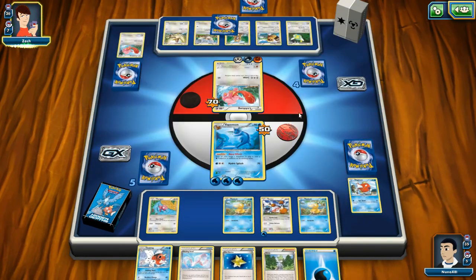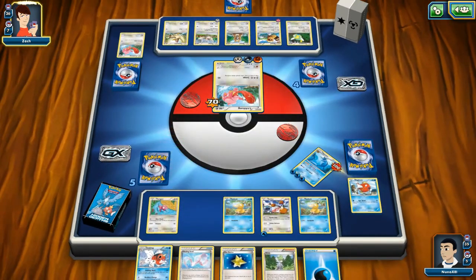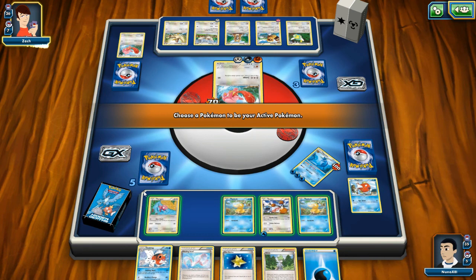Weaknesses — doesn't matter, none of that matters right now. 50 damage — holy smokes man. Lickitung is pretty rough. I'm okay with the next dying Pokemon because I have the pull-from-graveyard card.